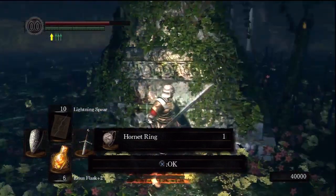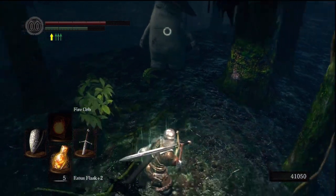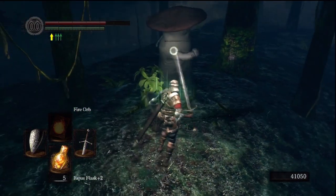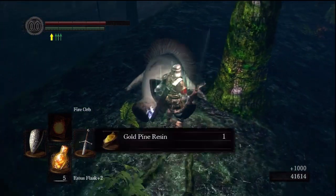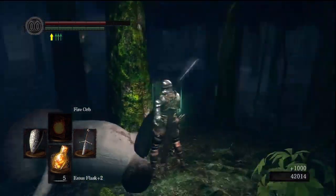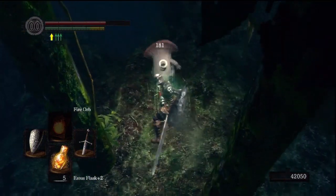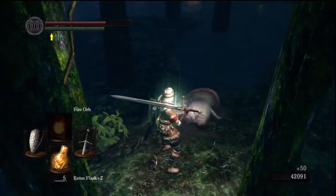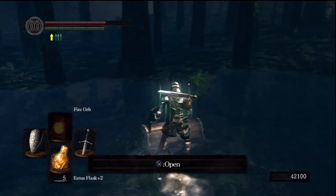And don't forget to pick up the Hornet Ring — very good PvP item for you backstabbers out there. Now, one of the last things I want to do in this video — I know this one's going to be short today — is we're going to show you how to get the Enchanted Ember. First off, you have to take out two of the Large Mushroom Guys in a small clearing with a pond in it, right close to where the Great Wolf Sif was.